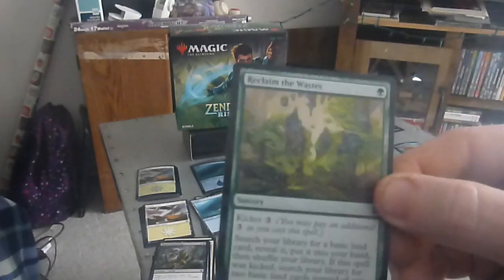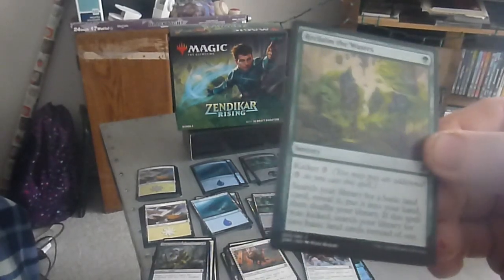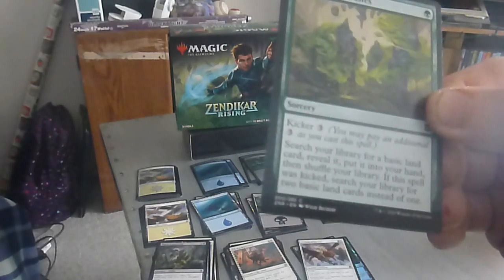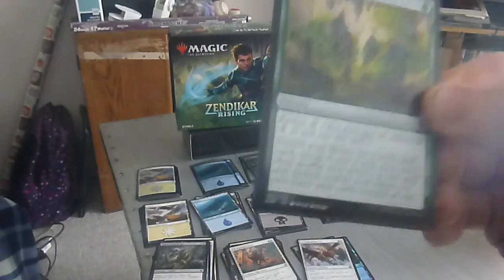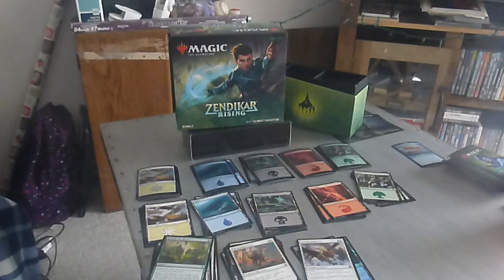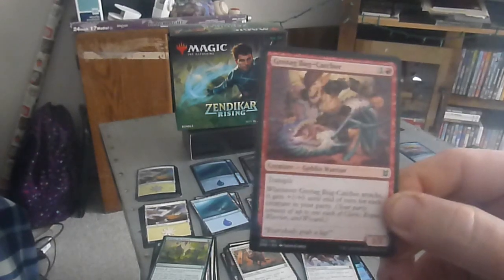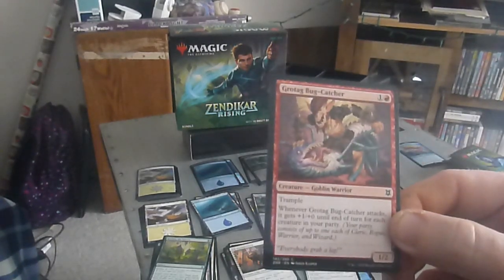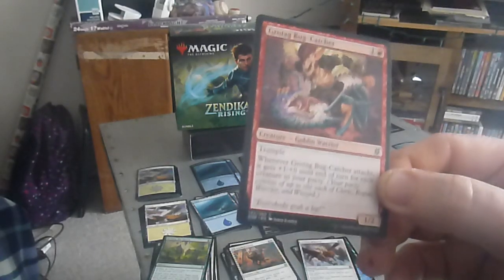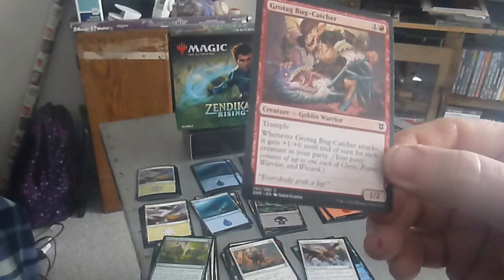Next up we have Reclaim the Wastes — a one drop sorcery, one forest. Kicker three. Search your library for a basic land card, reveal it, and put it into your hand, then shuffle your library. If the spell was kicked, search for two basic land cards instead of one. Next up we have the Grotag Bug Catcher — a two drop, one colorless one red, one-two goblin warrior. Trample. Whenever the Bug Catcher attacks, it gets plus one, plus zero until end of turn for each creature in your party.